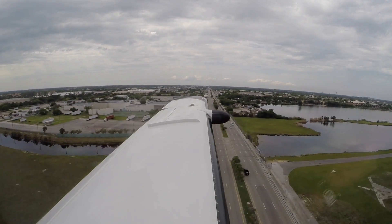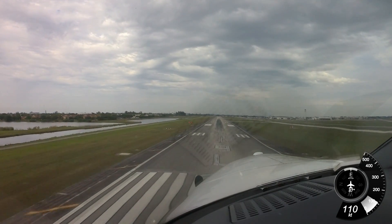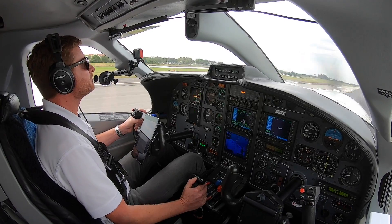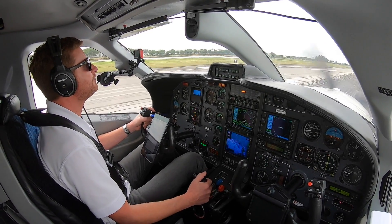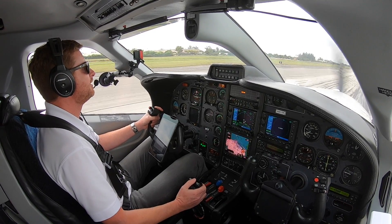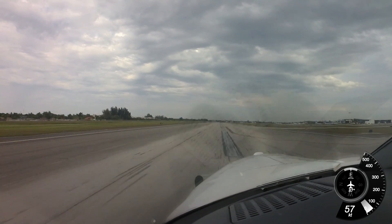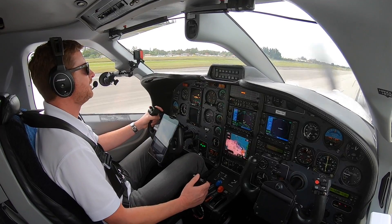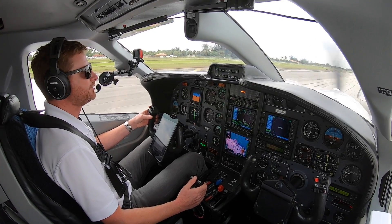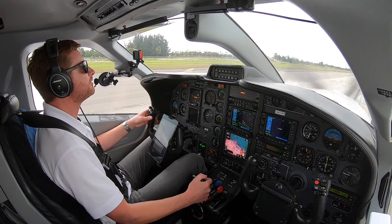We'll follow the glide slope right on in to our touchdown point and start to ease the power back. There you go — center line. Bring down the nose. Power lever up and over the gate backwards a little — we'll go into beta. 1 Tango Bravo, turn right at Charlie, contact ground 120.02. We'll exit farther down the runway — there's no point going into full reverse. Good day Charlie — going to ground.